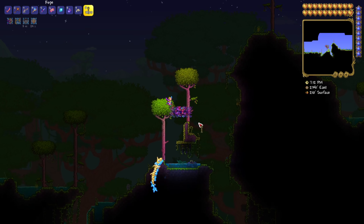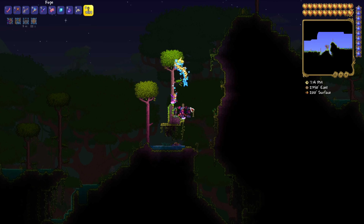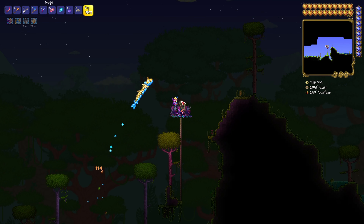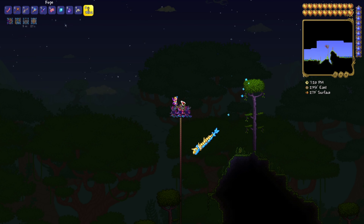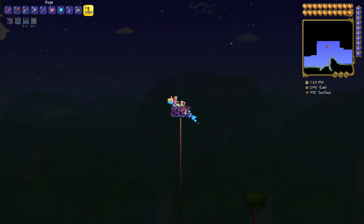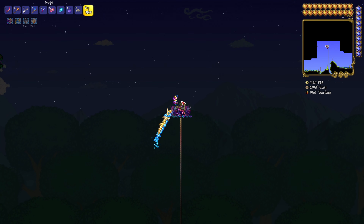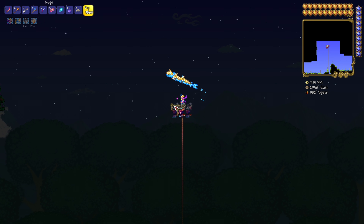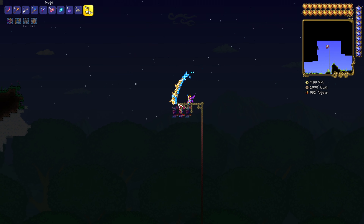Just really quickly, to find Sky Islands: you want to find little puddles along the ground that are not connected to any other body of water, and use rope to go up into the air and hopefully you'll find a Sky Island. I explain it better in my other video, but it's important to know how to find them.